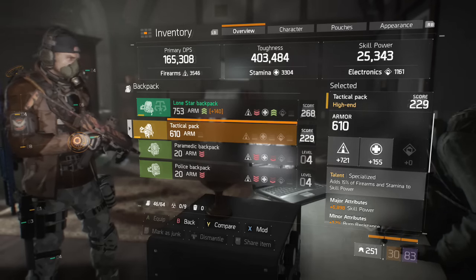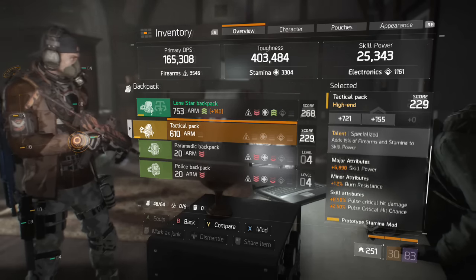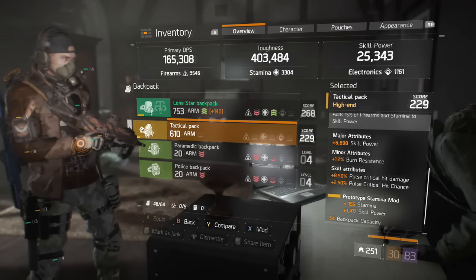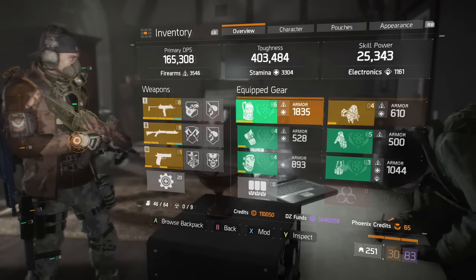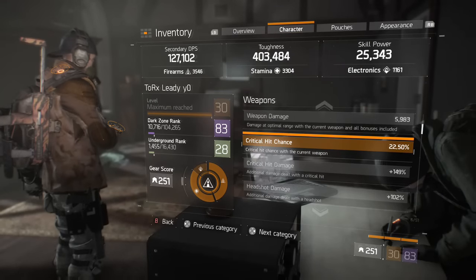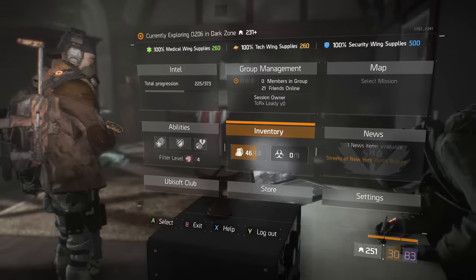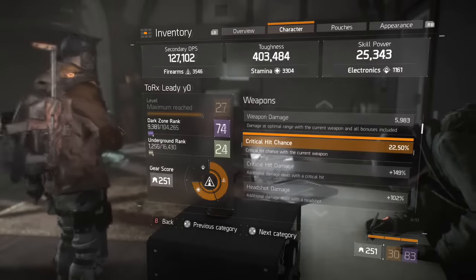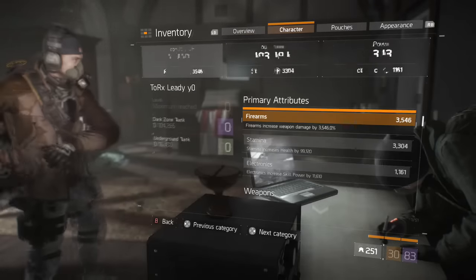The Specialized backpack talent adds 15% of Firearms and Stamina to Skill Power. It's come with Skill Power rolled on it, and it's got pulse crit damage and pulse crit chance, which helps my pulse. I always run pulse, especially as a solo player. On my Alpha Bridge build I can get my pulse crit damage to just over 90%, and on this build I think it's around 33% crit chance and 70-something percent crit damage.